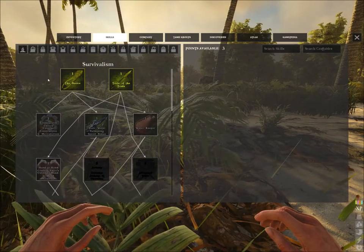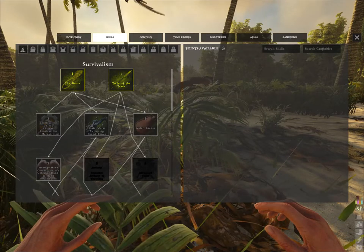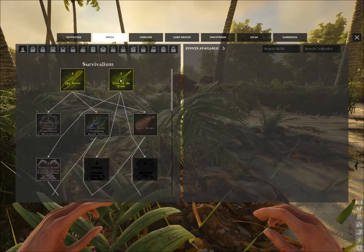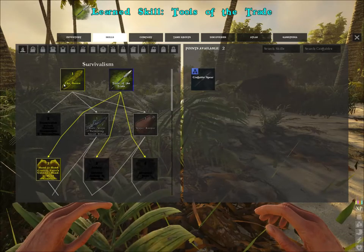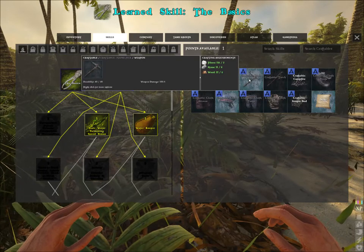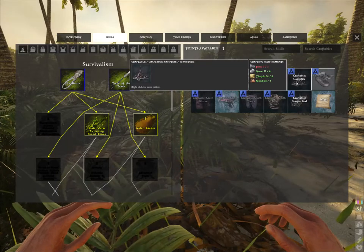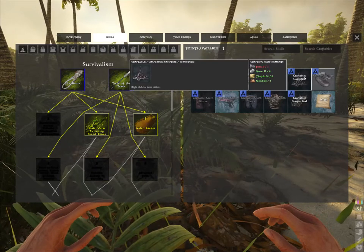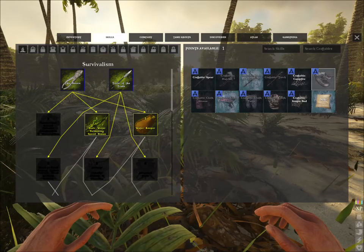This is your skill tree. The skill tree is where you learn all of your feats and craftable items. Always at the start go for Tools of the Trade and the basics — it will give you access to all of these things. The blue ones are the ones you can craft, and the black ones are the ones you have the ability to craft but need resources for or need to build another crafting station.